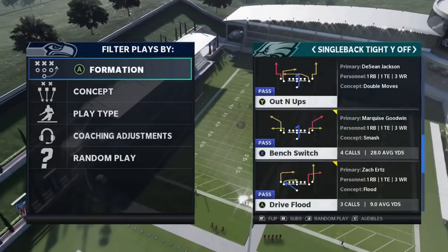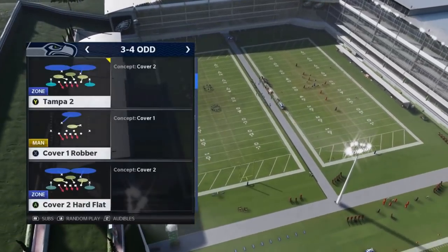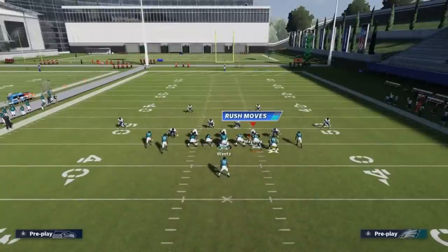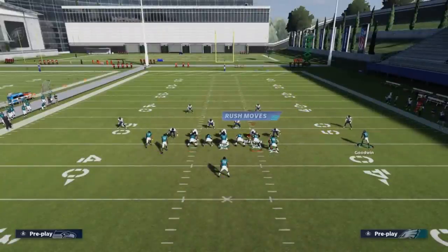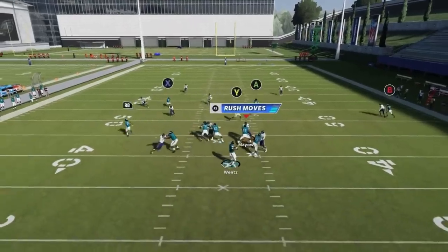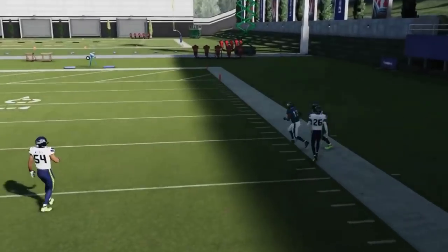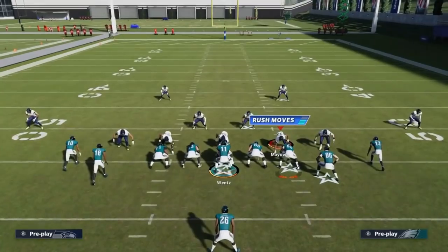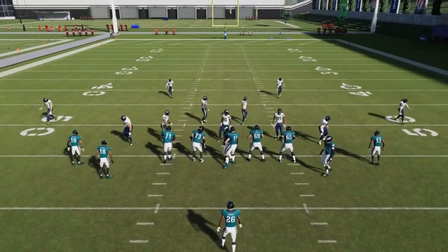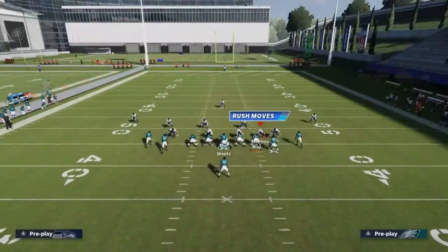Next up we got the Drive Flood. Put the A route on a streak, motion out the B route — the B route is going to be Cover 2. He gets outside the press — bullet pass lead outside, really easy Cover 2 play. Get a chunk play, safe catch to make sure he doesn't go out of bounds.